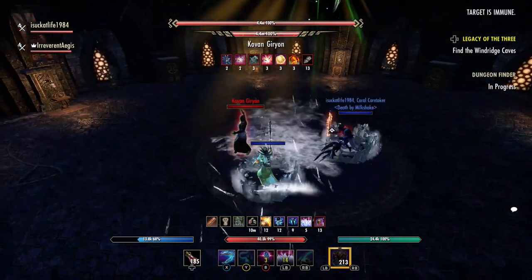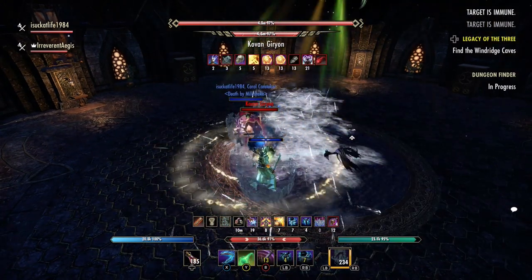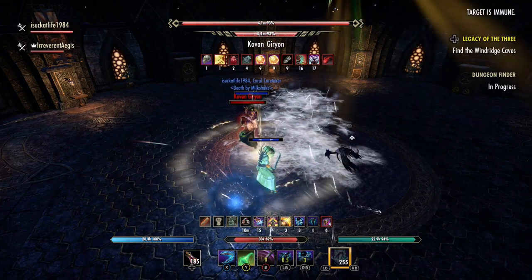Our first boss is Kovan Ghirion, who, if you listen to his voice, is clearly just the reincarnation of High Kinlord R'lyss out of Banished Cells. Let's go over the moves that you need to pay attention to in this fight.